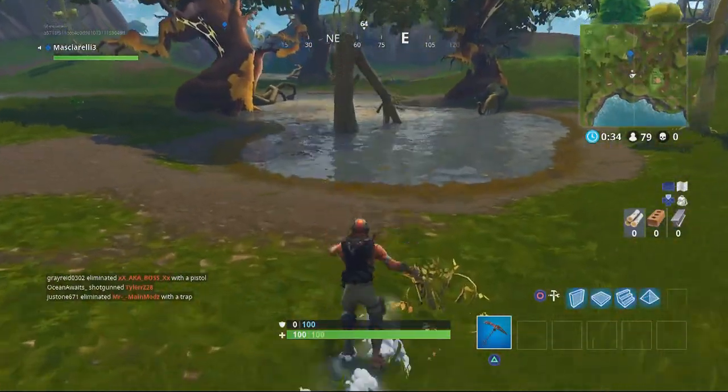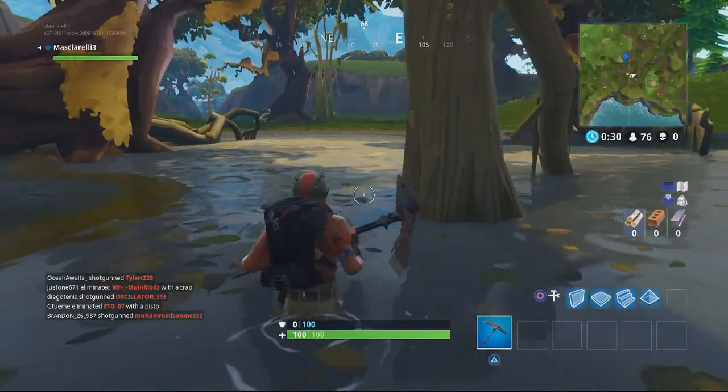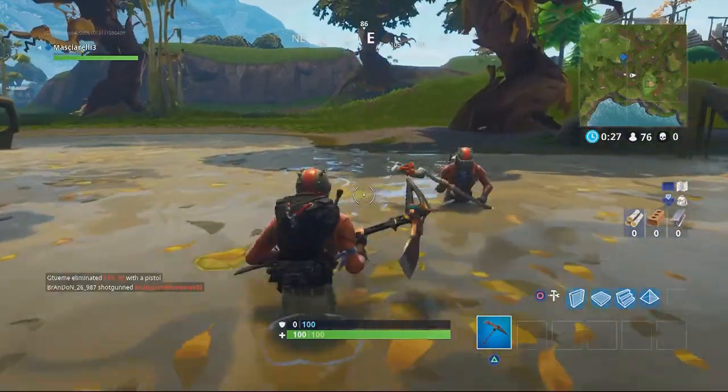Hey guys, what's up — it is Mass here, and welcome back to another Fortnite tutorial video. As you can see by the title, this is the week four search between the vehicle tower, rock sculpture, and circle of hedges.